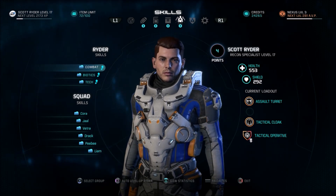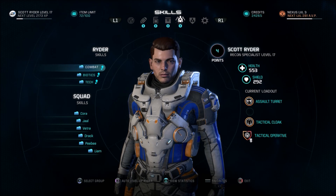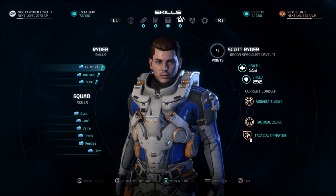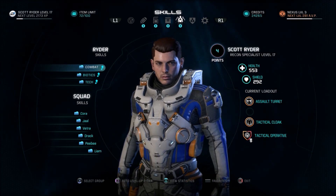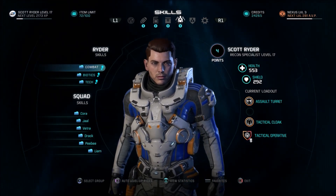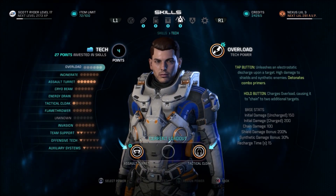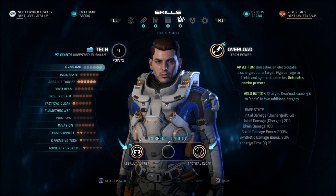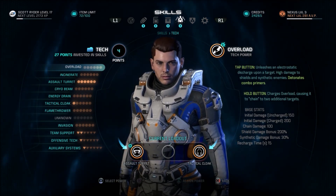Since the last time, I did respec — it costs like 50-something credits. Next time we respec it'll be 500, then 1,000, then 1,500, so it seems to add about 500 credits each time. I experimented with that, but I only respec'd once. What I did was I didn't put anything into Overload. Our first point was automatically put into Overload for us, and now I didn't put it there.